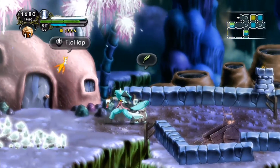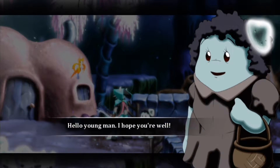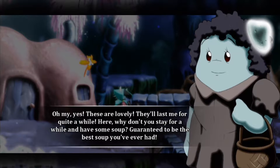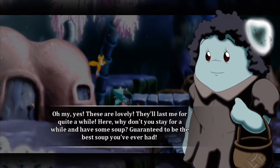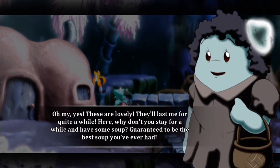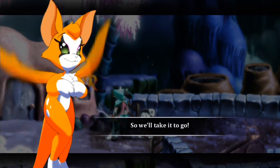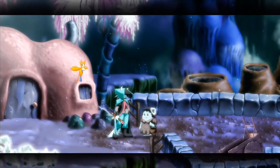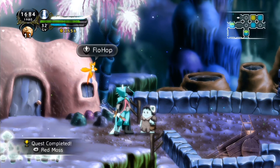Now let's find her — oh I think we found her. Hello again, Flow Hop. Hello young man, I hope you're well. We found some clumps of red moss for you. Oh my yes, these are lovely, they'll last me for quite a while. Here, why don't you stay for a while and have some soup — guaranteed to be the best soup you've ever had. I appreciate the offer but we're kind of in a rush, so I'll take it to go. That's a great idea, all right here you go, enjoy. Thank you, Flow Hop, take care. Nailed it — quest complete! Okay, next time we'll do something else. Till then, take care.